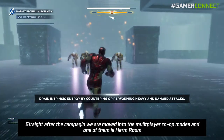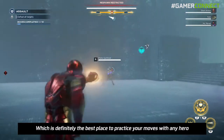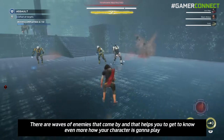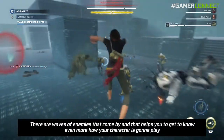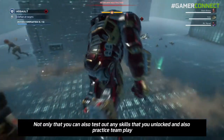Straight after the campaign we are moved into the multiplayer co-op modes, and one of them is Harm Room, which is definitely the best place to practice your moves with any hero. There are waves of enemies that come, and that helps you get to know even more about how your character is going to play. You can also test out any skills that you just unlocked and practice team play.